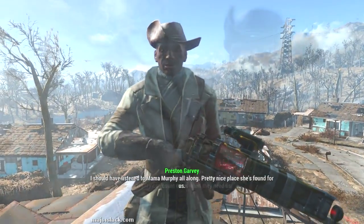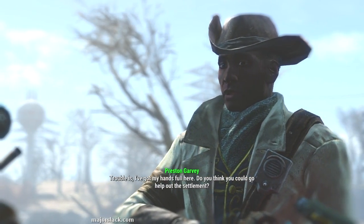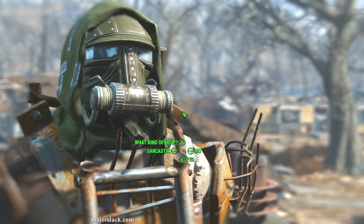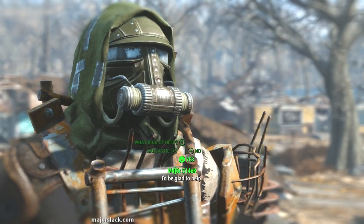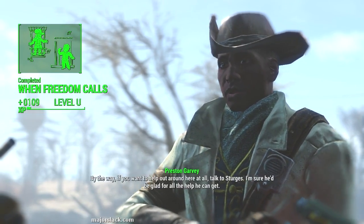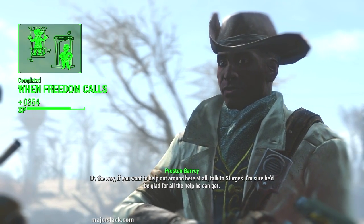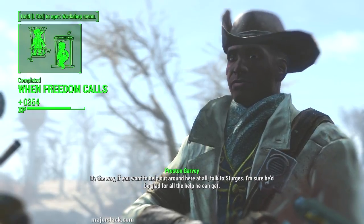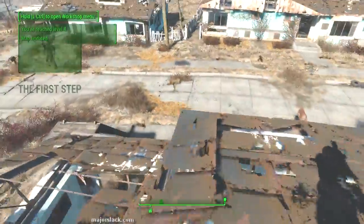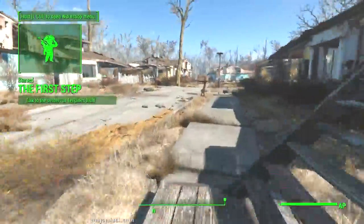I should have listened to Mama Murphy all along. Do you think you could go help out with the settlement? I always say yes to this — just be a nice guy. This will complete the 'When Freedom Calls' mission. The Minutemen could use more people like you. Talk to Sturgis — this will kick off the settlement tutorial mission Sanctuary. So let's go do that.